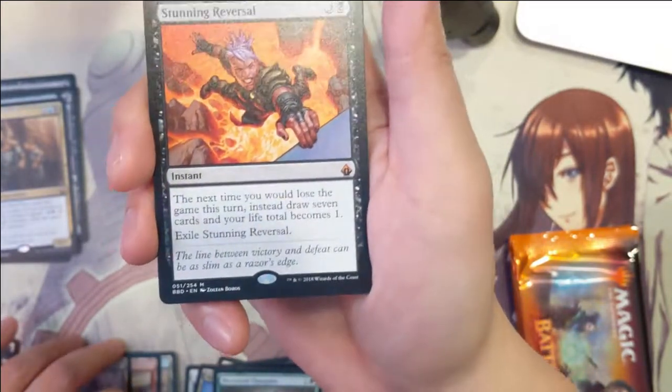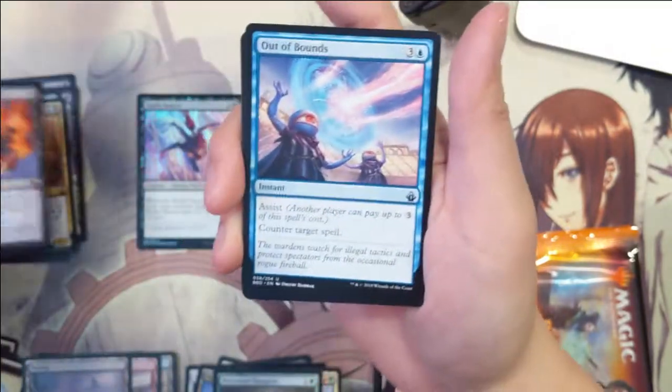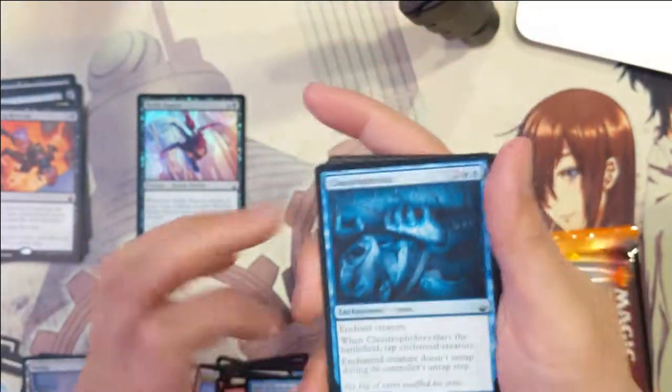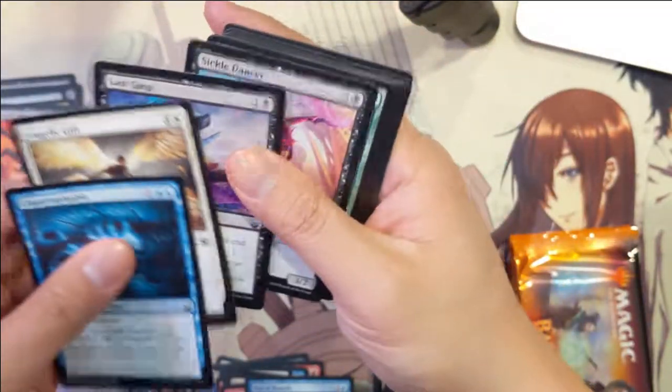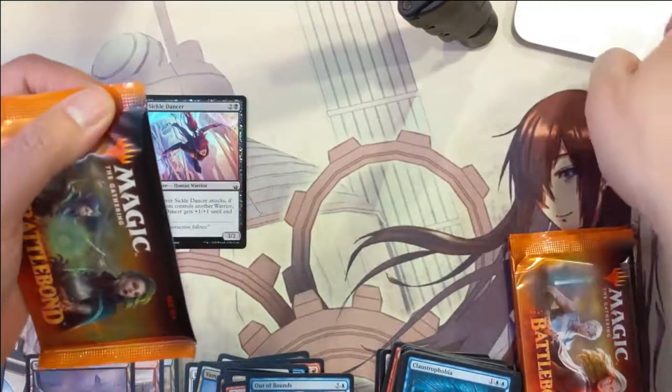So we do have our second mythic in the box and it's a bit of a dud — Heartless Summoning. Then moving on, the Metamorphs.